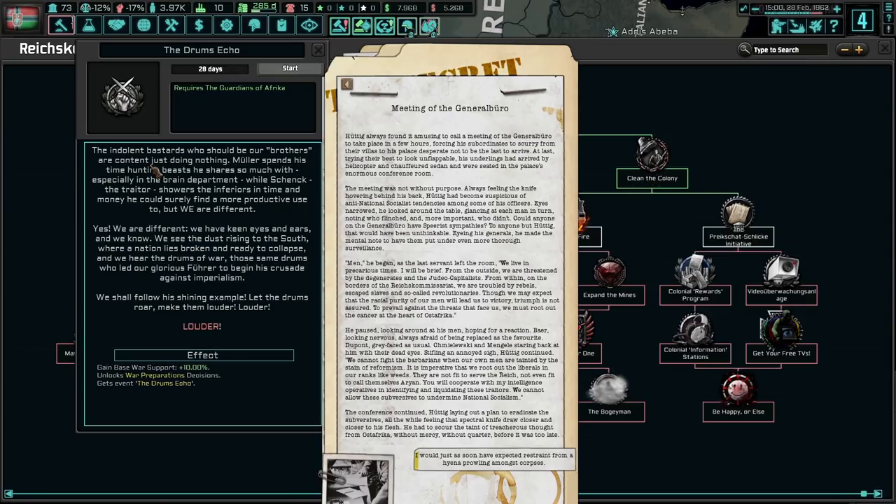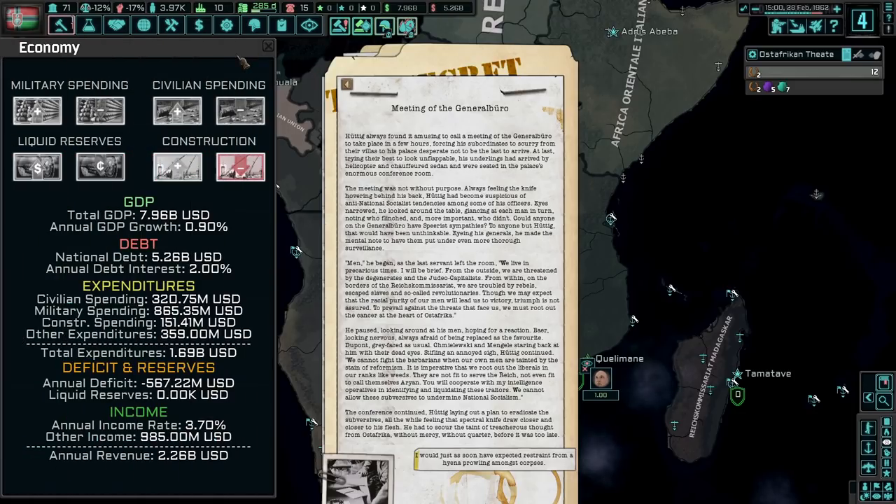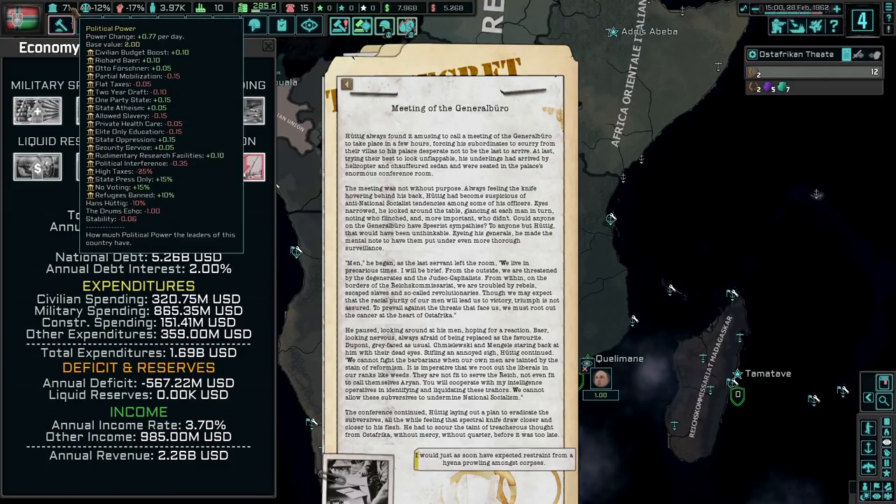We see the dust rising to the south where our nation lies broken and ready to collapse. We hear the drums of war — the same drums that led our glorious big daddy at home to begin his crusade against imperialism. We shall follow his shining example. Let the drums roar, louder and louder. Hans always found it amusing to call a meeting of the General Bureau, forcing his subordinates to scurry from their villas desperate not to be last. Always feeling the knife hovering behind his back, he had become suspicious of anti-national socialist tendencies among some of his officers.